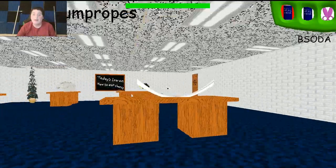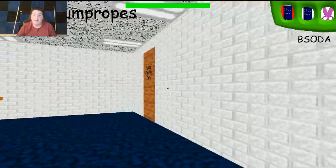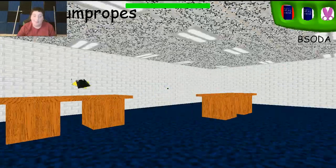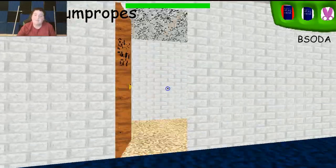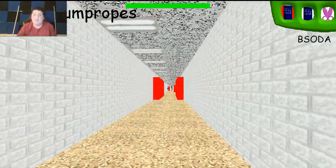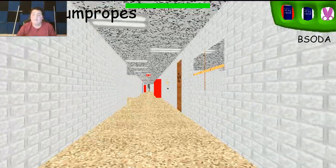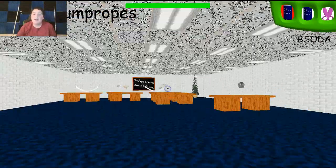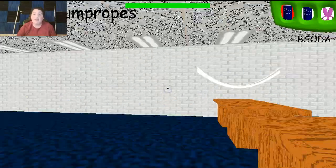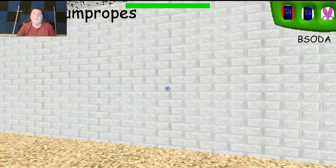We haven't been in here — get the jump rope! So we have 13, and we're about to get our 14th one. Get the jump rope, man. I think there's one faculty room we haven't checked yet, right over here. Oh yeah, we haven't been in here. Let's get these two — get it. We have 16. We only need five more.